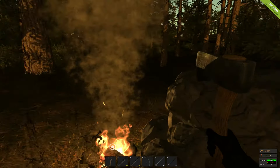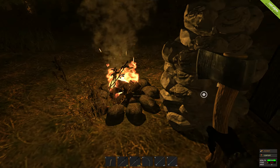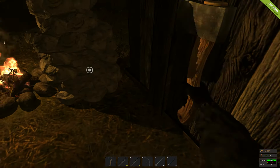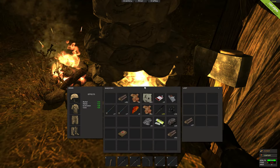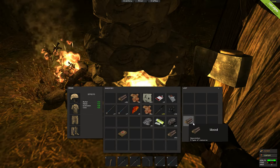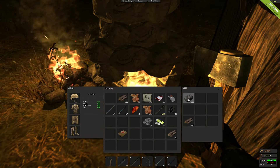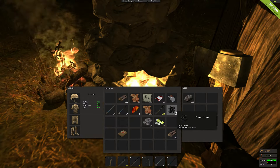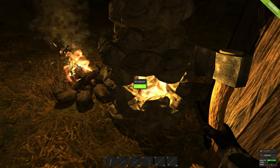Hey everybody, Juggenheart here and welcome back to part 4 of Rust. Now we've figured out how to use the furnace. What you need to do is when you use it, you need to actually put the fuel in - I didn't think of that. But now that we have, we can chuck that in there and we should start seeing metal fragments come soon.